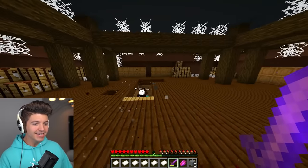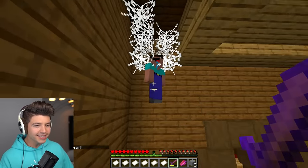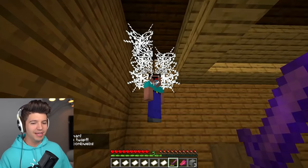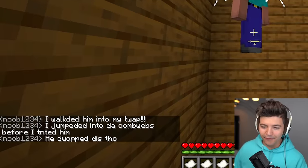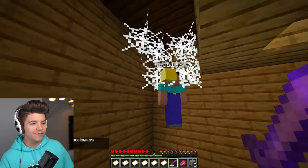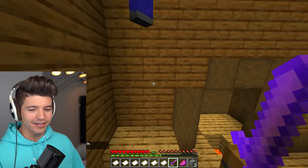Noob, I'm coming, buddy. No, stop it right now. Oh wait — Noob has slayed the Slenderman! How did you do this? I don't know how you did this. He jumped into the cobwebs before he TNT'd him. What is that? Is that the head? That's the head of the creator of Minecraft — the golden Notch artifact. Why was this so well guarded?